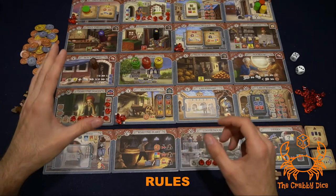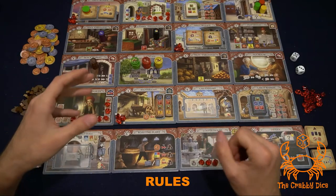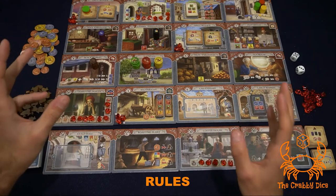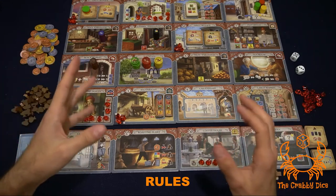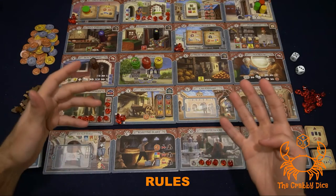Now let's go over the rules. The major difference between this and the base game is that you are always racing to six rubies, no matter how many players. In the base game it was only two players who raced to six, but in this expansion it's always six. You might think that makes it a longer game, but not really — there are faster ways to get rubies now.